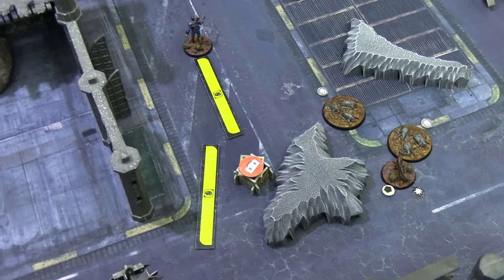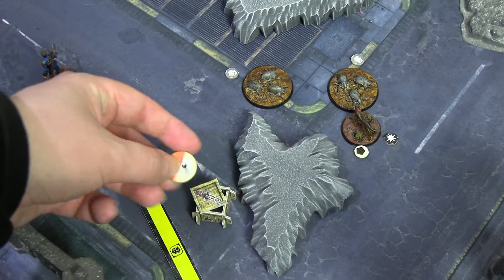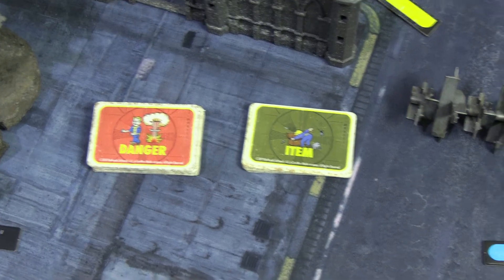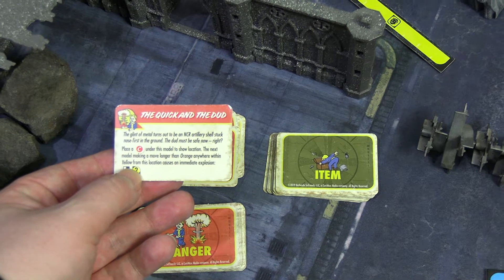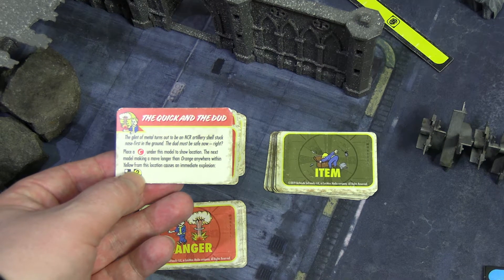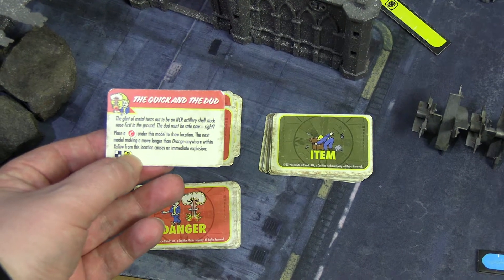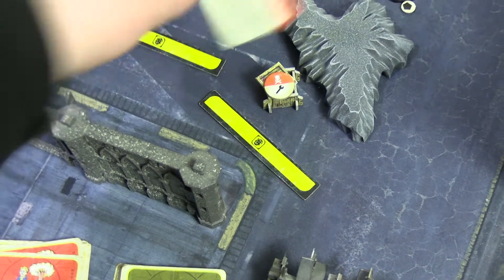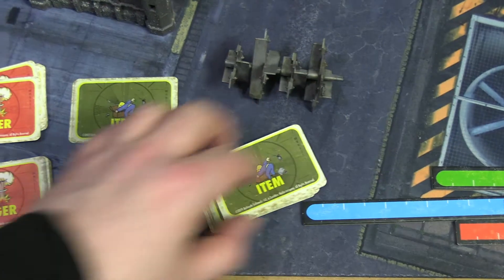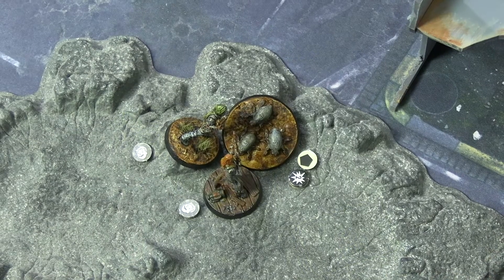The sole survivor activated, stopped base-to-base with a searchable to flip it for free, then moved onward. He found an item but also a danger card. The danger card: 'The Quick and the Dud' — the glint of metal turns out to be an NCR artillery shell stuck nose-first in the ground. Place a bottle cap marker at this model's location — the next model making a move longer than orange anywhere within this takes two damage from an immediate explosion. The item found was a bottle cap mine — quite ironic.